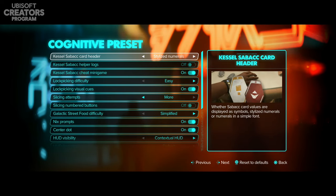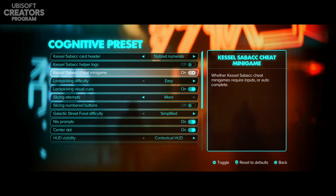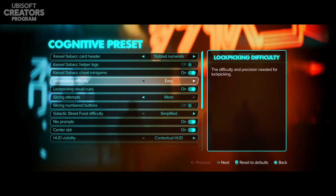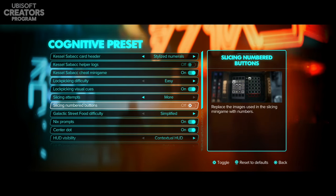Next is cognitive accessibility. On custom, for the Sabacc card header you can have stylized numerals, simple numerals, or symbols — I'll keep mine on stylized because it looks cool. You've got Sabacc helper logs, cheat minigame autocomplete options, lock picking difficulty again, and lock picking visual cues which I've turned on. In a previous video I mentioned lock picking is a struggle for me due to rhythm-style inputs and poor hand-eye coordination, so I'm hoping visual cues will help.